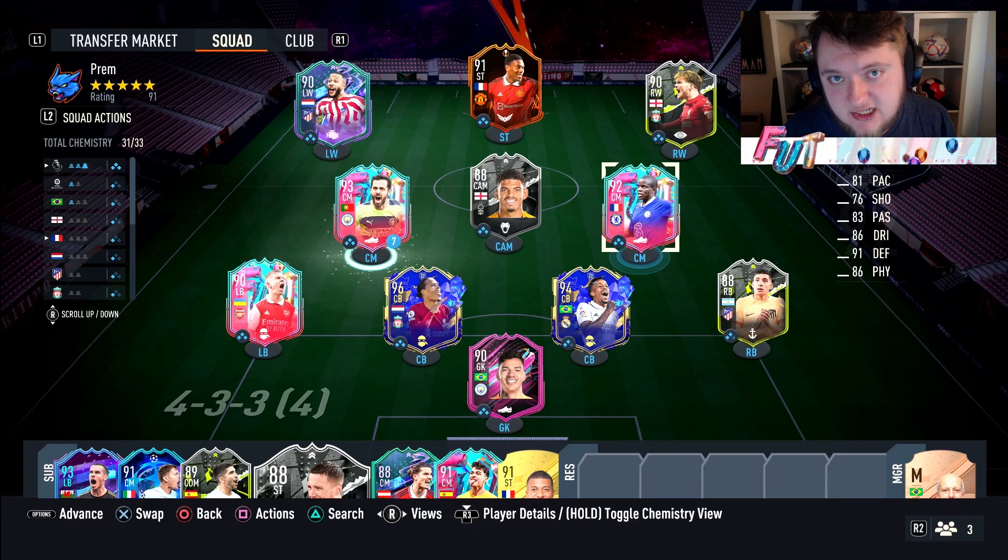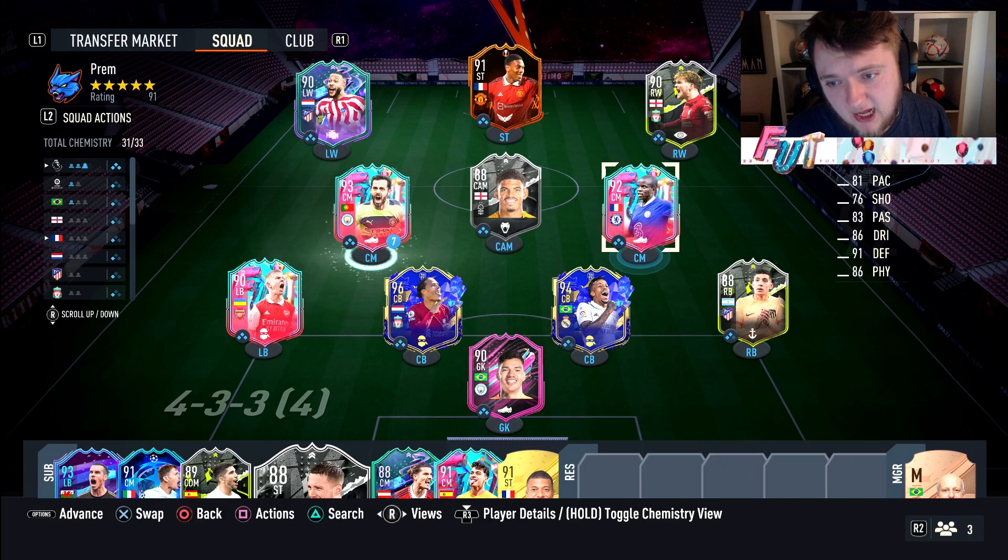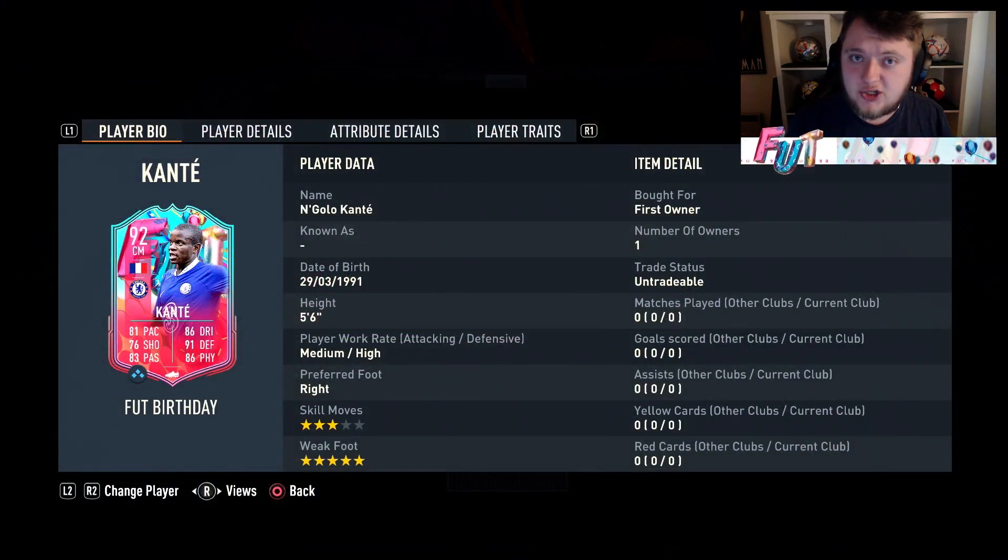It's going to cost you a 90-rated squad, two 89s, an 88, an 87, an 86, and an 83. With how expensive fodder is right now, you're going to struggle to get this card done, so I'm here to provide you guys with the most in-depth analysis to see if he is worth it or not.